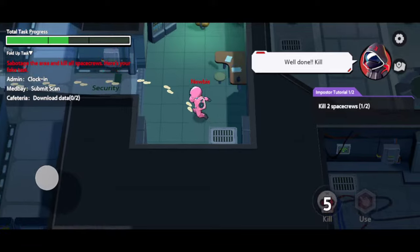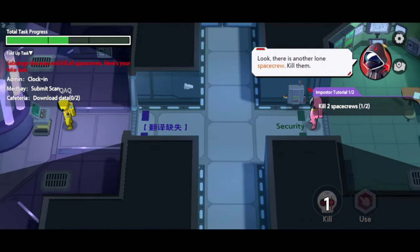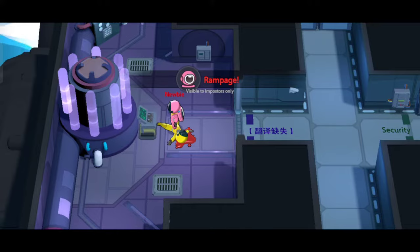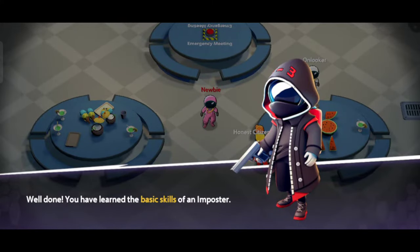There's another lone space crew over here — get rid of them! Very good! Now you know how to win as an impostor.